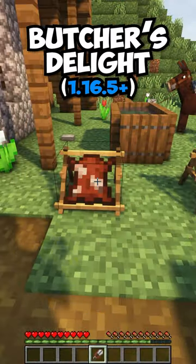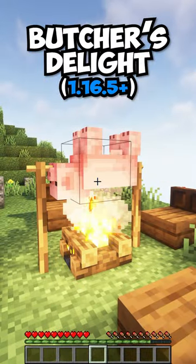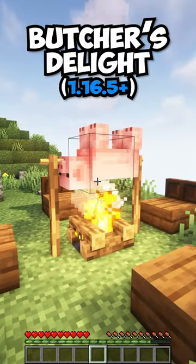You can then take the leather and place it on a tanning rack to get a better yield. You can also place an animal on top of a campfire and roast them to get more cooked meat.